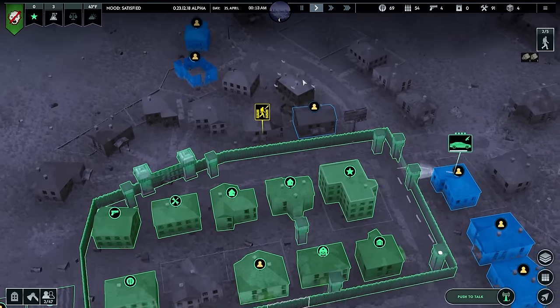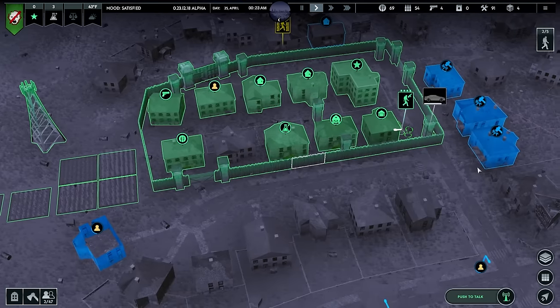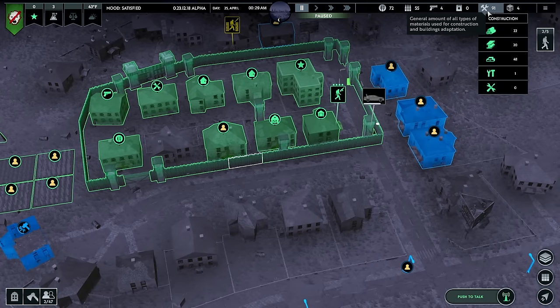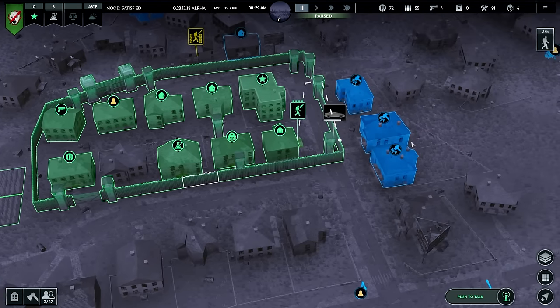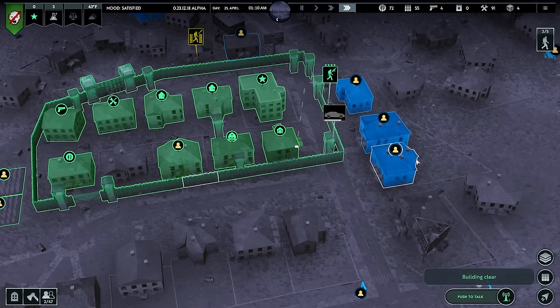I'm going to take out these two buildings next and then I want to get a fence around this. We're going to need a lot of wood though — or should I make it out of something else? Maybe stone. Might be a good idea.